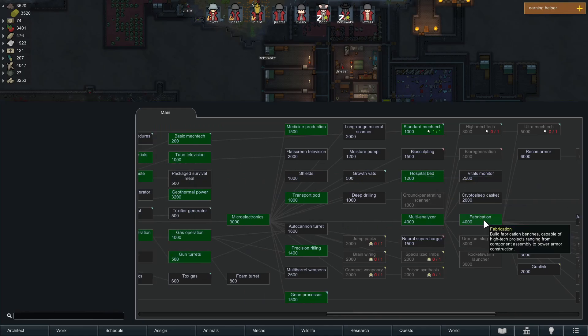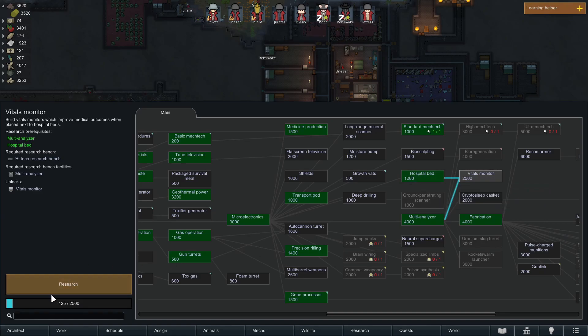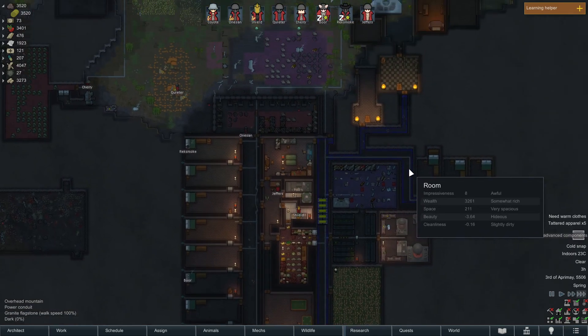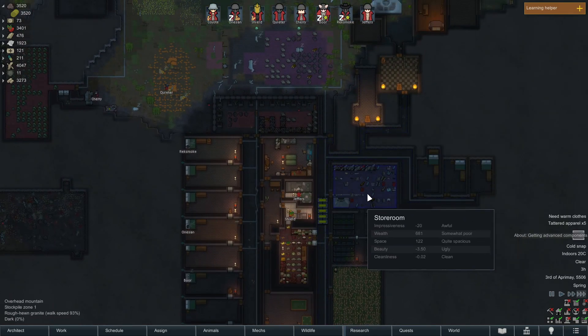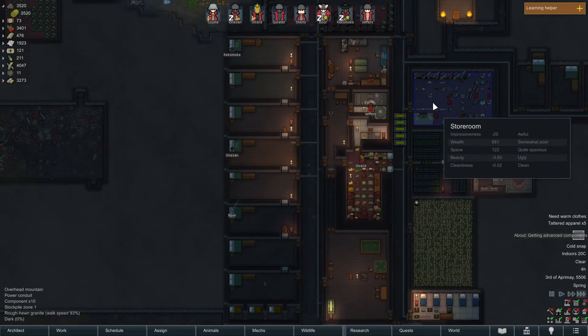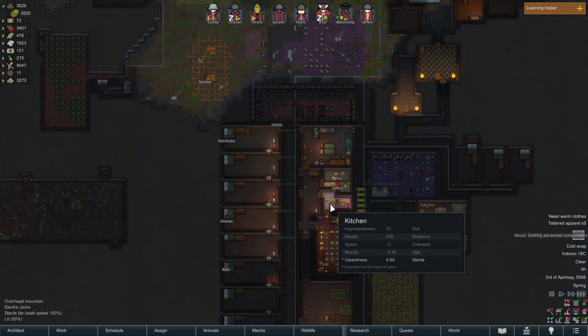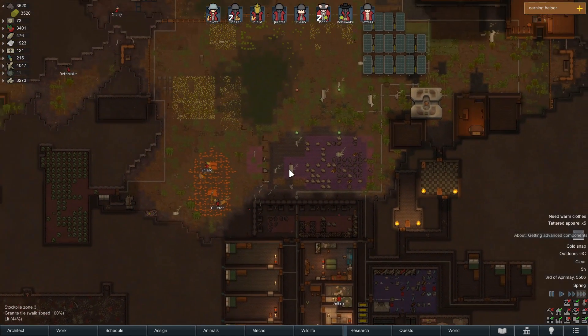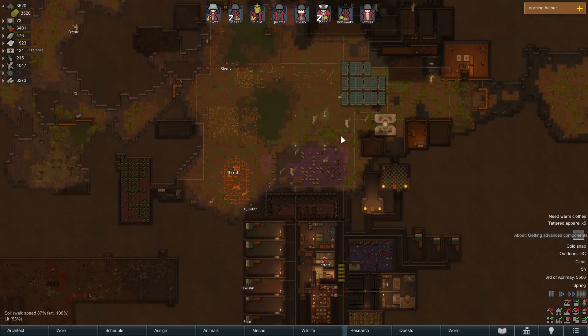I just finished researching fabrication, and before that I was doing a little research on vitals monitors, so I'm going back to vitals. I built all of this — all these colonists are new. I've recruited them, captured them, imprisoned them, and converted them. It's a wonderful game; you can do lots of unique things.